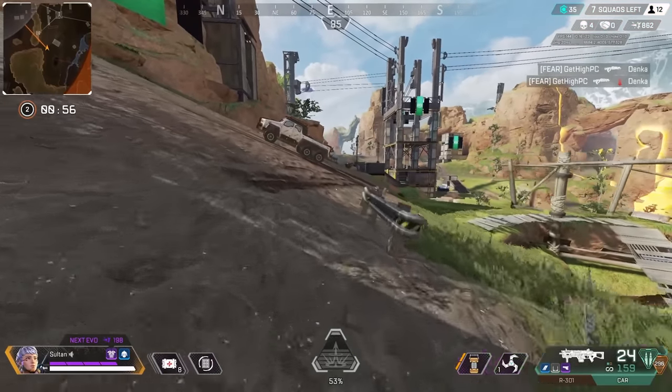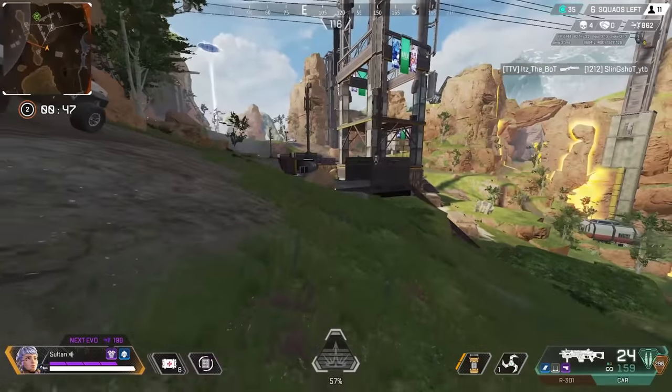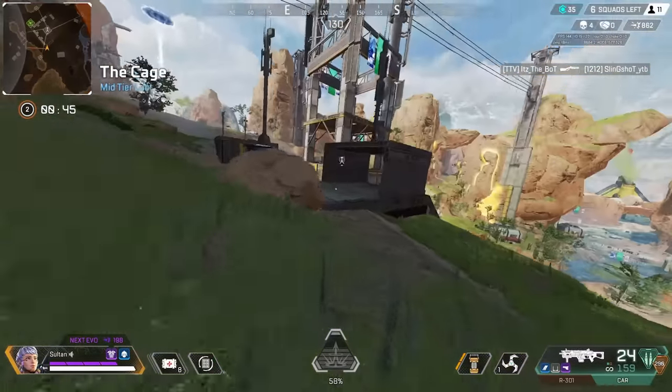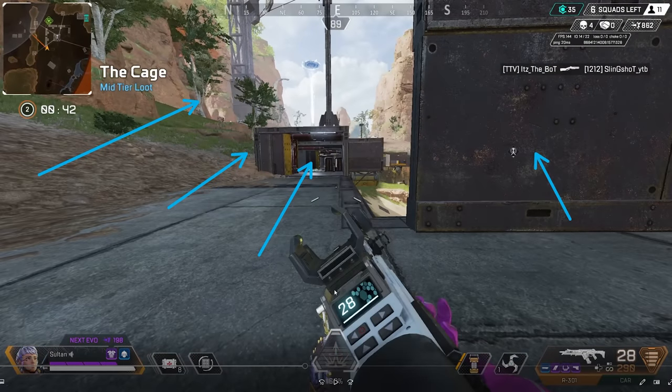Here we find ourselves in the third gunfight of the game. This time I'm walking up on a nice little third party. Play the range of your weapons — right now I'm running the 301 CAR. This 301 with a 3x is really going to keep me at a massive benefit when it comes to range like this. So you want to keep your distance, don't full send right away, figure out what's going on, and that's going to help you capitalize on any openings that appear.